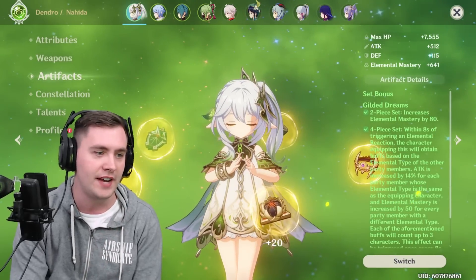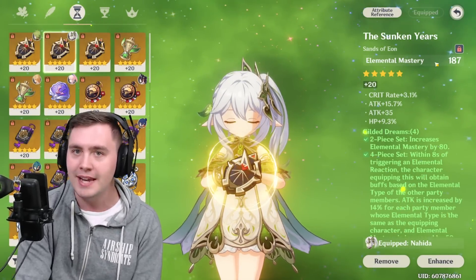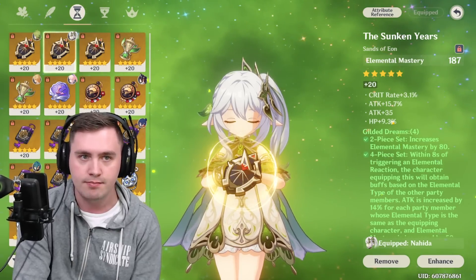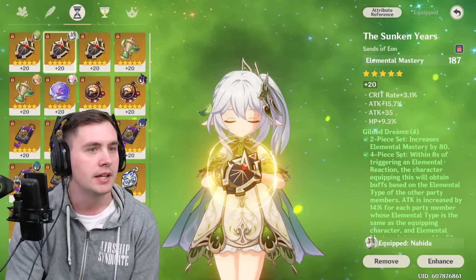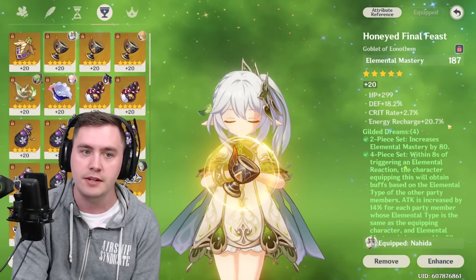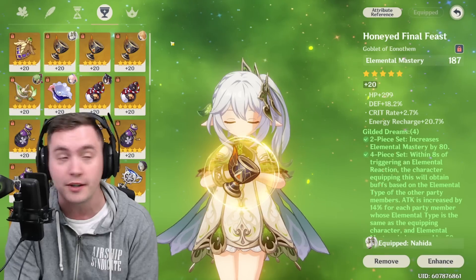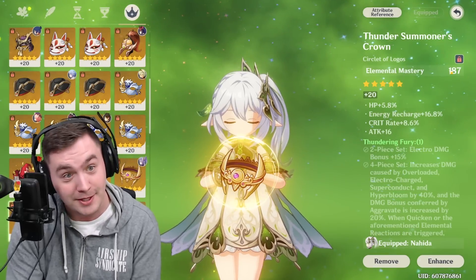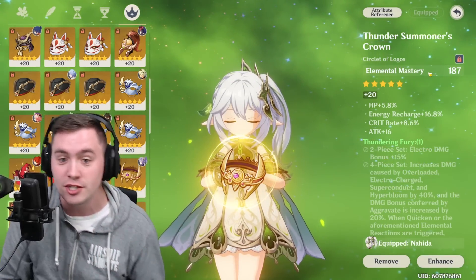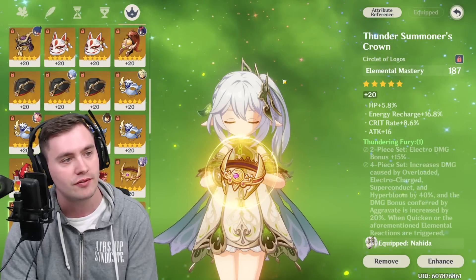If we look at my artifacts and the Gilded set, I've got an Elemental Mastery main stat, with a little bit of damage from attack percentage, crit rate, and things. We have another Elemental Mastery piece, crit rate, some energy recharge. On another piece, we've got Elemental Mastery, some energy recharge, crit rate. All you need is Elemental Mastery, and she's going to carry your team. She's very, very valuable because of the EM she can shift over.